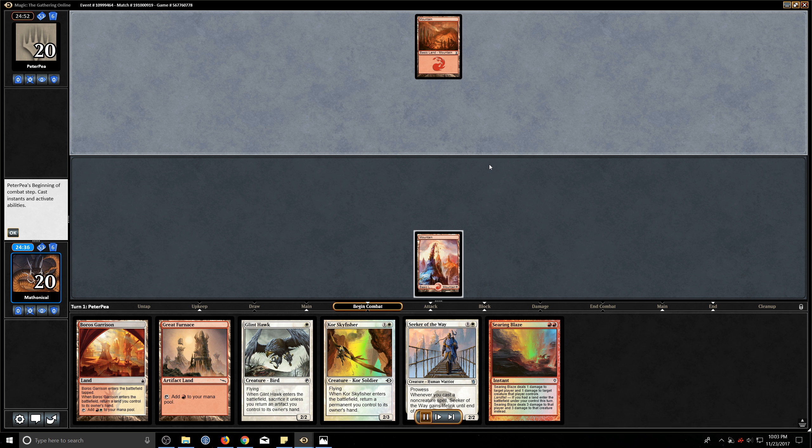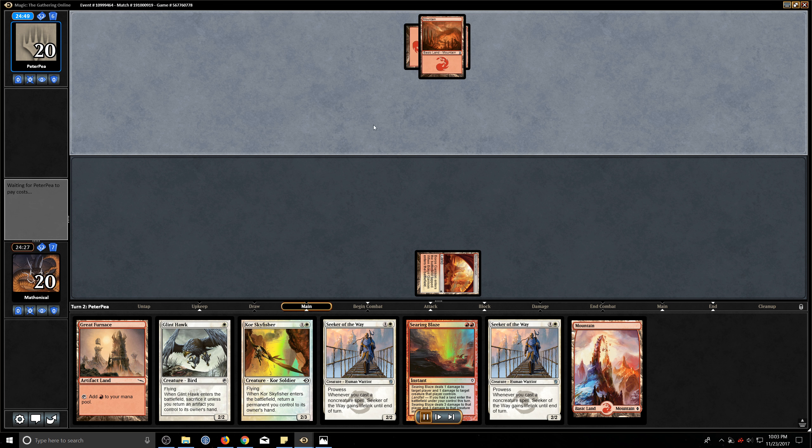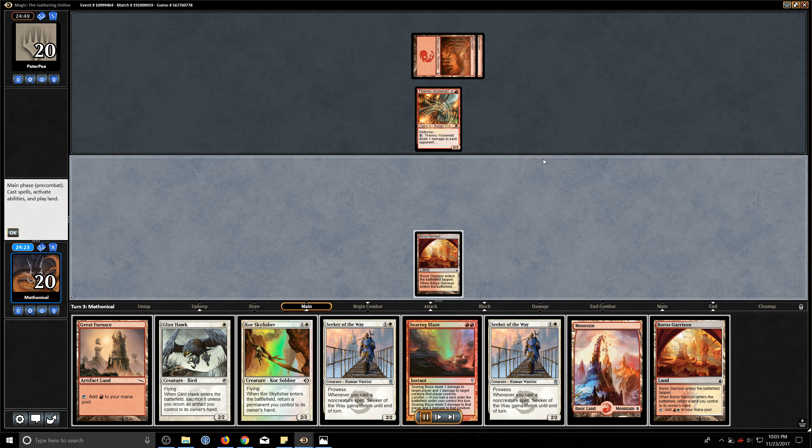Let's see — Mountain. Generally, when you see the opening mountain pass, it's burn. That's the first thing I always think of. And Alchemist, very much burn.